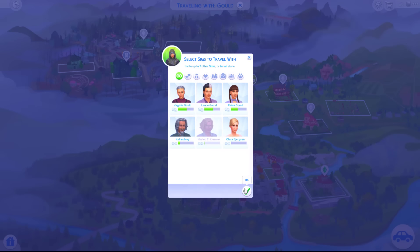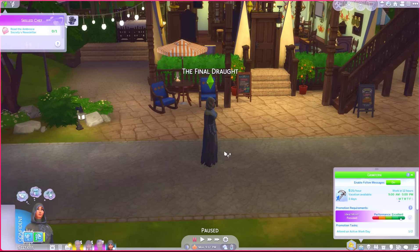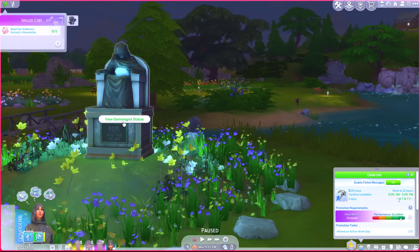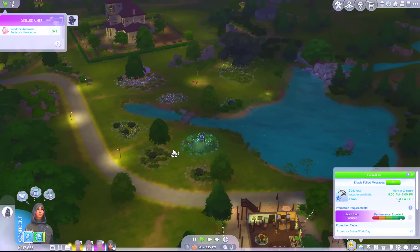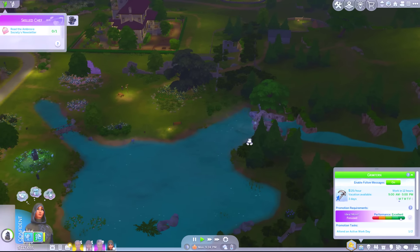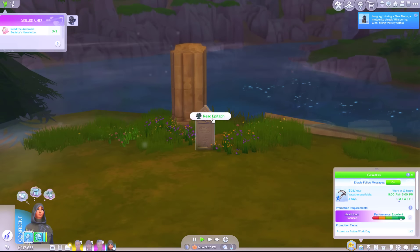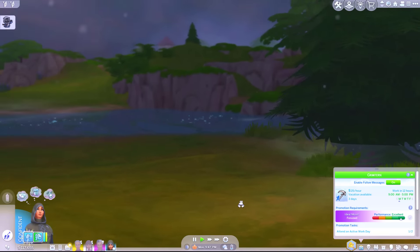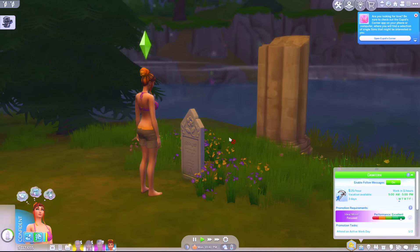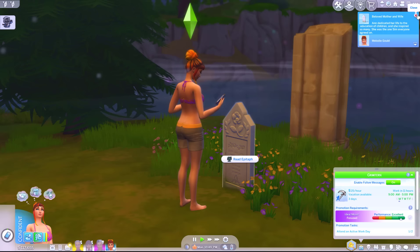We'll go to the bar area. I just sort of feel like I've already started this quest for Alice, I may as well follow through - tell her what's been going on with her kids. Where's this little island? This is the river I'm assuming. Oh wait is that her? This isn't an island though, and it's not a gravestone it's a statue. Wait, over here - okay yes. Here is Anne's grave. Bless her. Maybe I could bring her back - probably not. Are we going to swim across the lake? Yes but not before walking most of the way. Here she is, little Anne - beloved mother and wife. Anne dedicated her life to the education of children and she inspired so many. She was the one sim everyone agreed on.